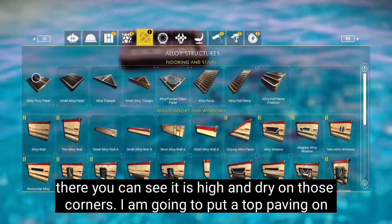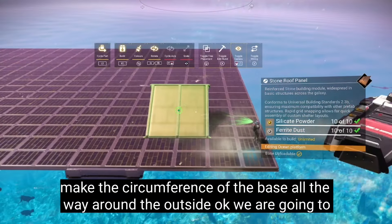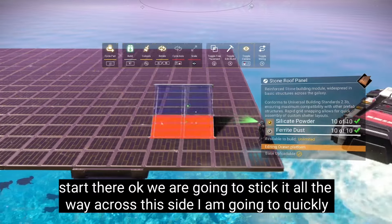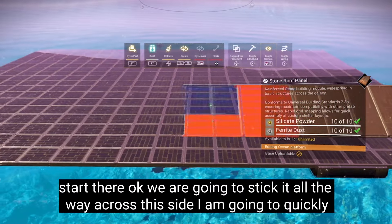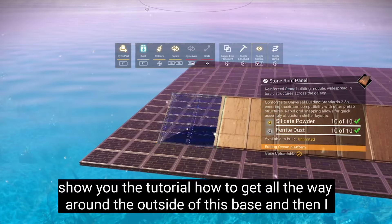If you don't know how to build a pyramid, this is the simplest way. We're going to go into stone — the stonework. Now what you need to do is find one of these roof corners and one of these stone roof panels. You can also do it with triangles, but I think it's easier with these. So what we're going to do is make the circumference of the base all the way around the outside. We're going to start there and take it all the way across this side.